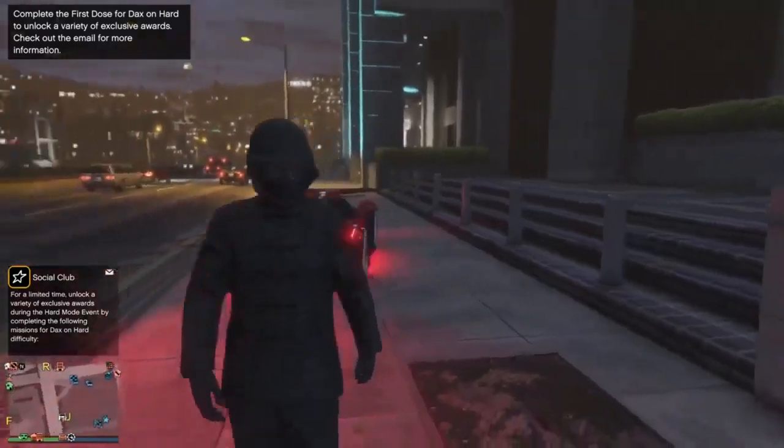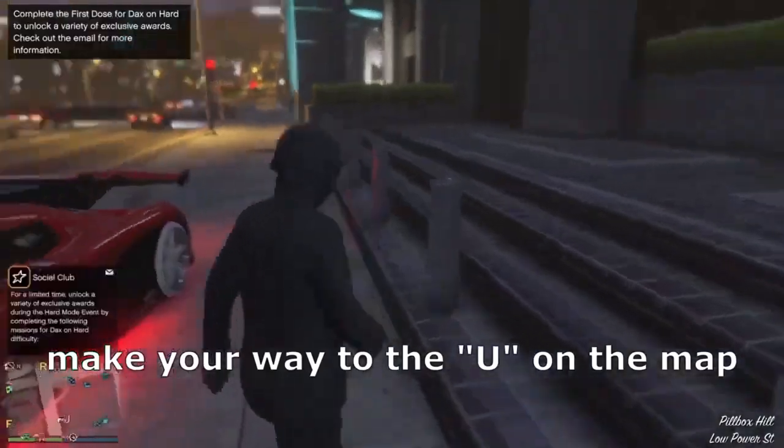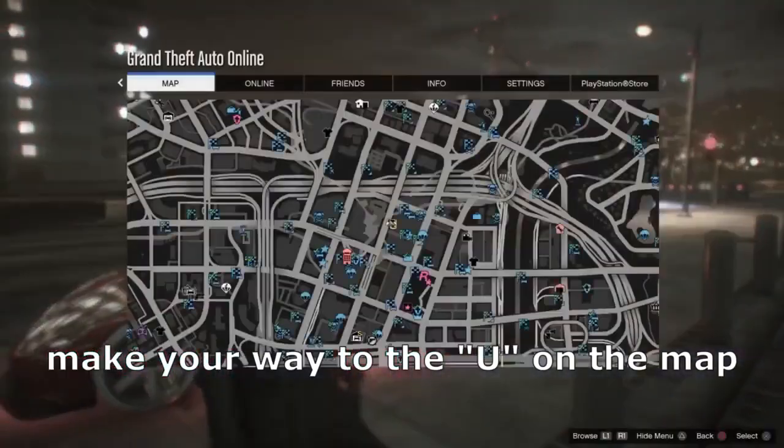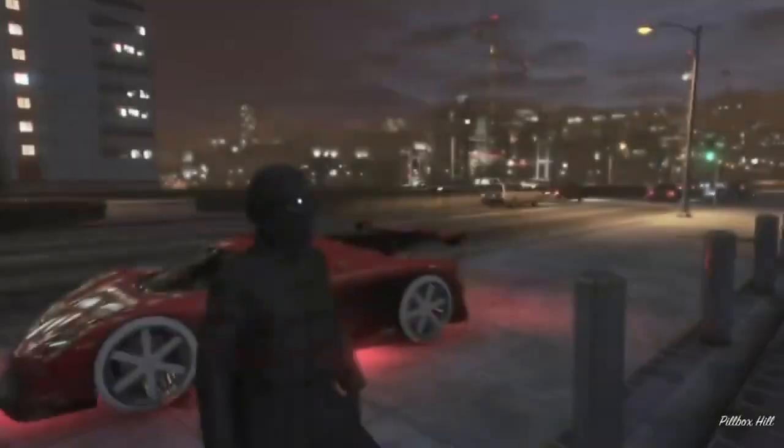Good Gamers, we are back — just about to show you guys how to get an IAA badge. This one is super easy. First of all, you want to make your way over to this location on the map right here. Once you're over here, equip the outfit you want to put the IAA badge on.